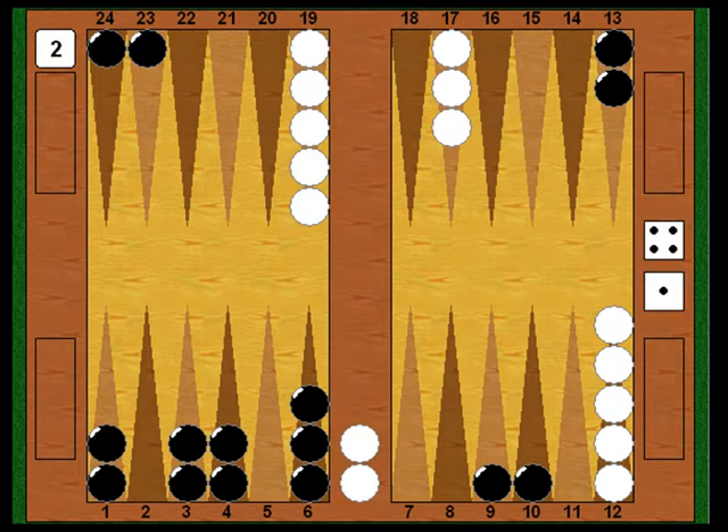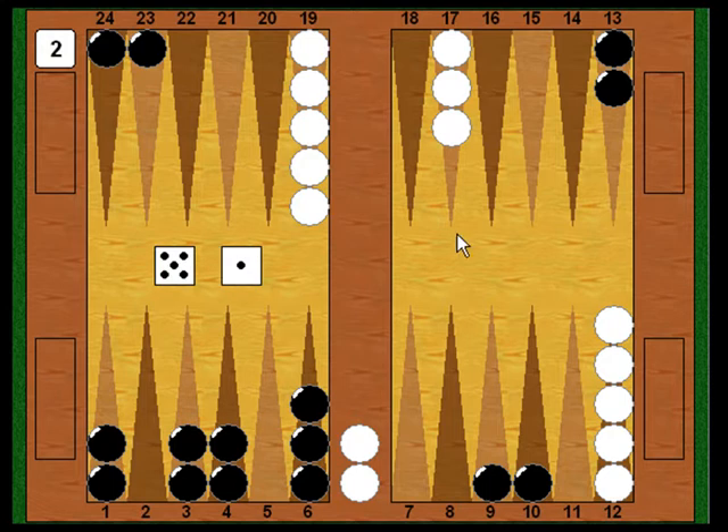Now it's White's turn again. He shoots and rolls a five-one — a little better than what he's been throwing. At least it lets him get a checker in. He uses the five to bring one checker in from the bar. He can't play the ace because Black owns the ace point, but still, it's a start — he got a checker in at least.